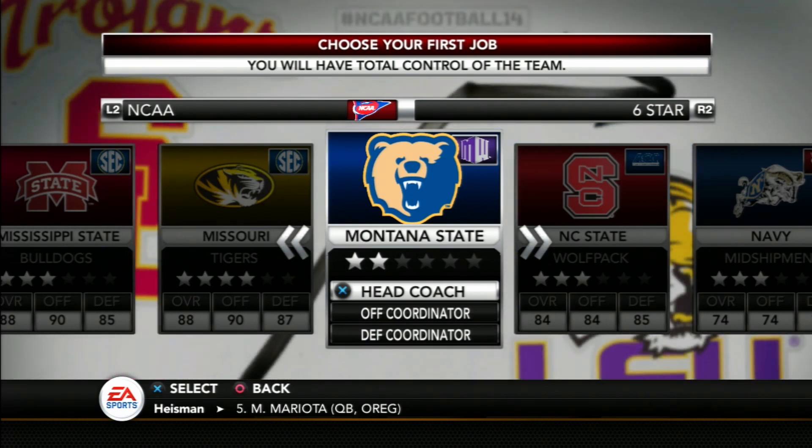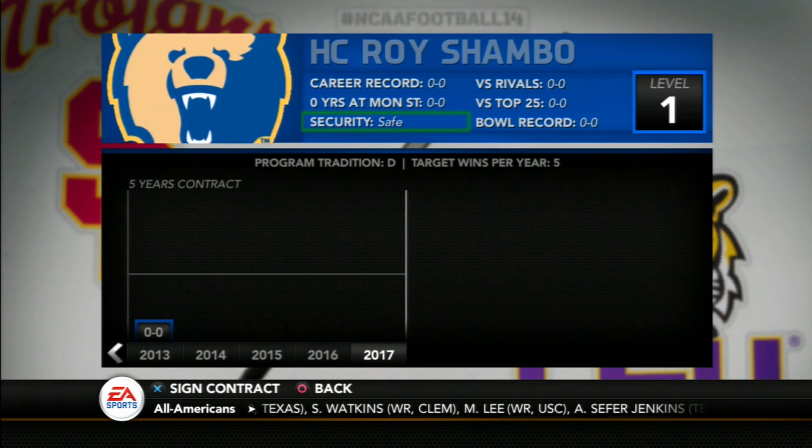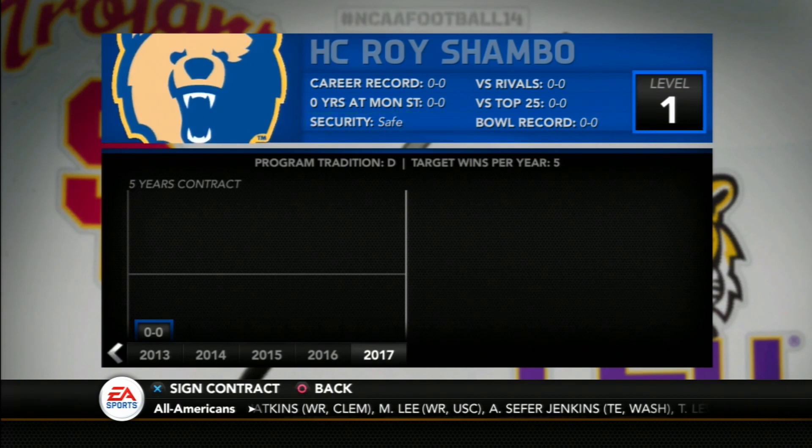The Grizzlies will open their inaugural season in the Mountain West Conference. It will be a difficult task to take this squad — a lower-rated team in its first year as an FBS school — and bring them to the top of the mountain of college football in NCAA Football 14.